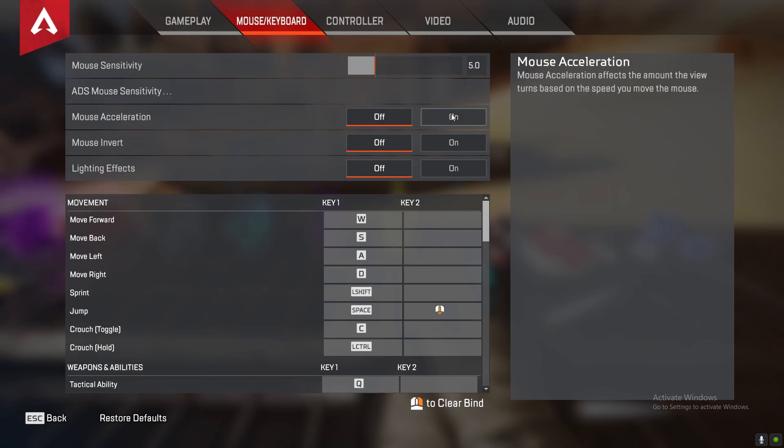Acceleration — off. You don't want this on because you want to control everything at your own pace and speed. You don't want your mouse accelerating over time or being quicker than what you expect. For lighting effects — if you have an RGB keyboard and mouse this connects to the game, so if you pop a bat it'll be blue or whatever; it shows the colors of the game. But mouse acceleration and mouse invert I would say keep these off. I've never met anybody that could play with mouse invert on, and I don't recommend acceleration — you want raw input control.